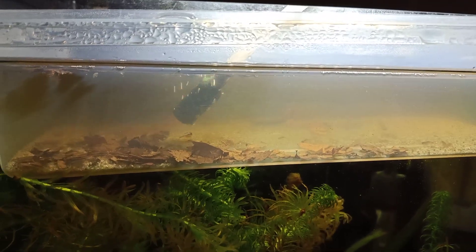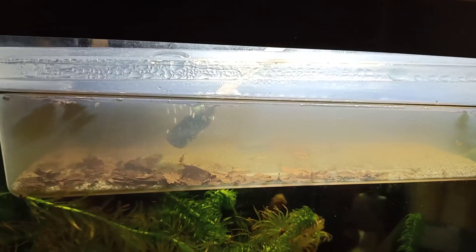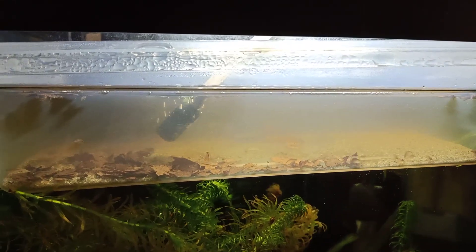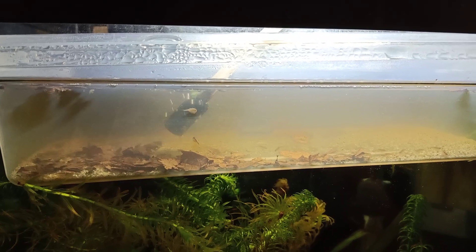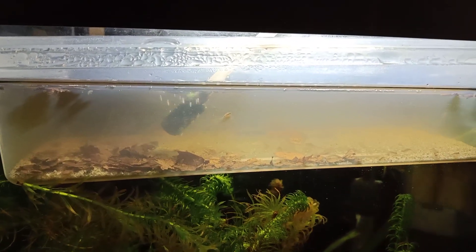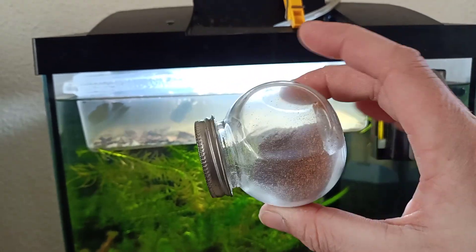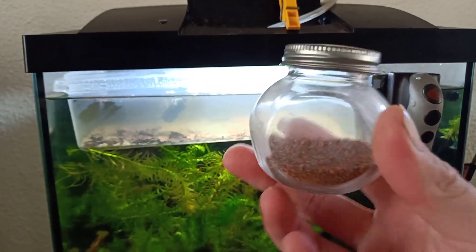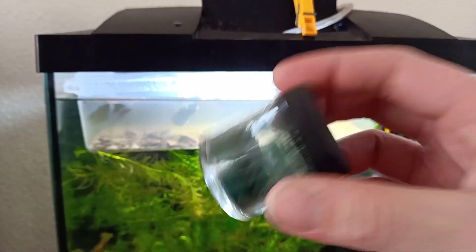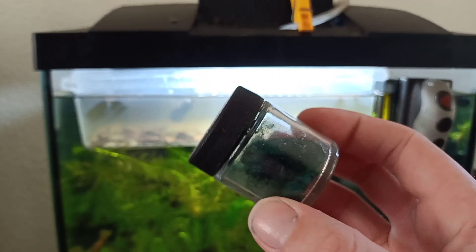They are omnivorous, so I'm going to feed them some Daphnia today. It's the first defrosted food — a menu meal that they are going to get today. They have been eating spirulina algae powder and some crushed adult food — really small particles. This is what I feed them the first several days, together with some spirulina algae powder. This is 100% spirulina algae powder.